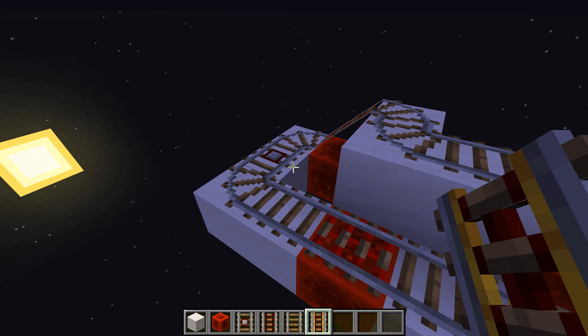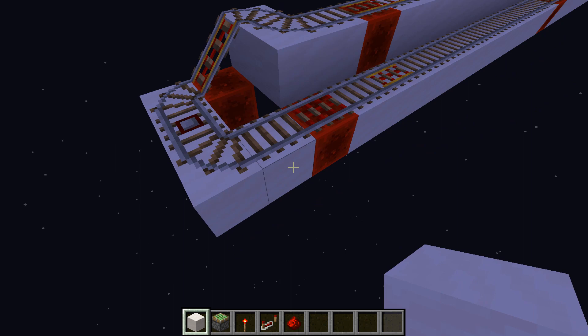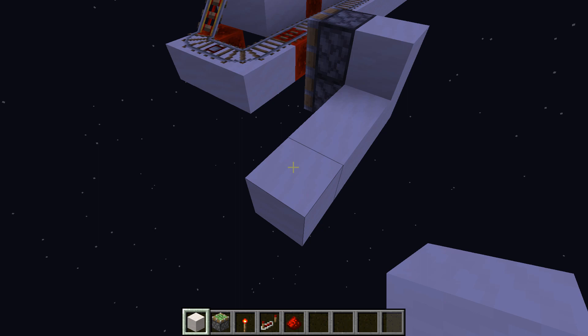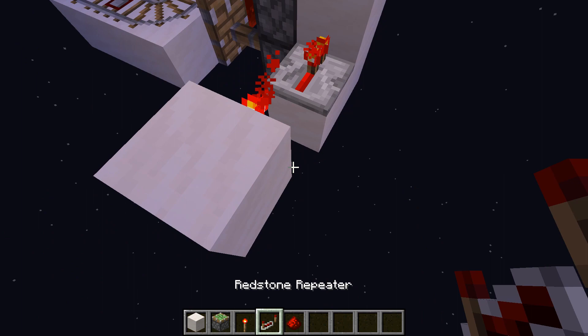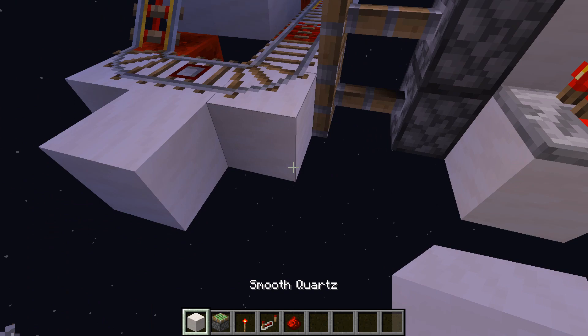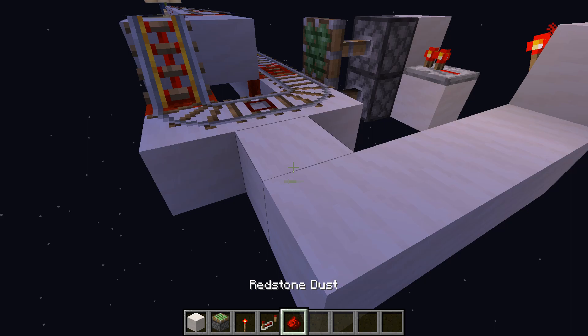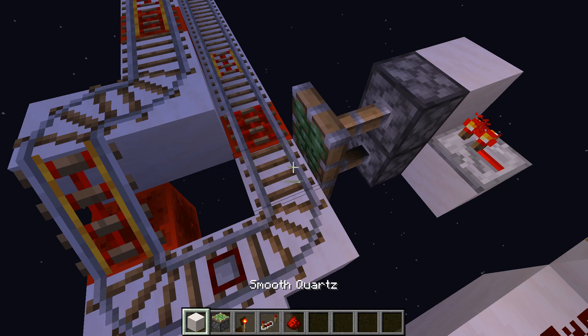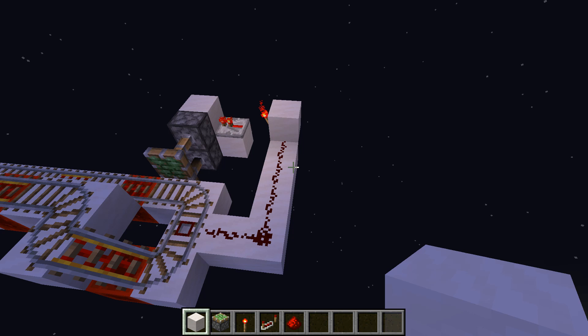Every baby villager will end on that block. So if you put two blocks here with sticky pistons facing towards that block and then a construction with a redstone torch and a repeater, those pistons will extend. And if you take the signal coming from the detector rail, then every minecart will automatically open that block, making the baby villager fall. Then you can build whatever underneath to pick up the baby villagers — collect them, sort them, whatever you want to do.